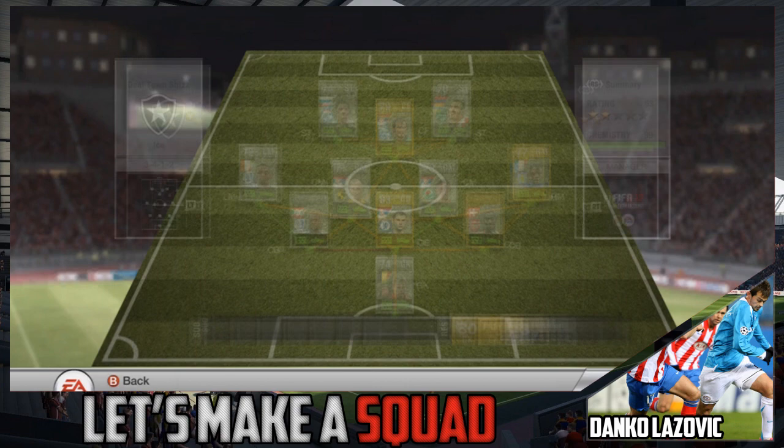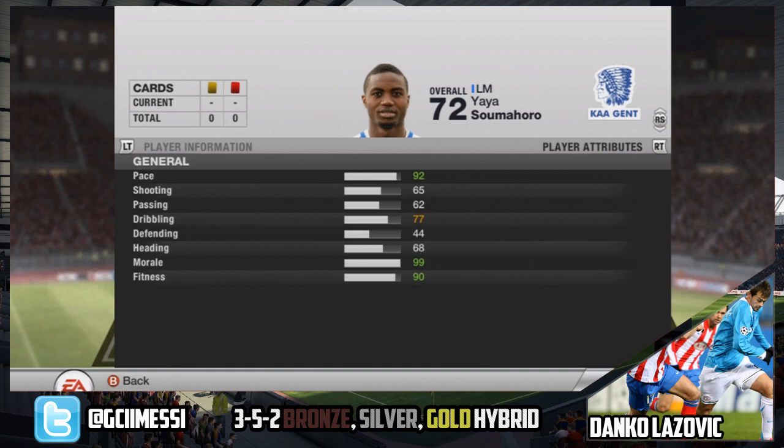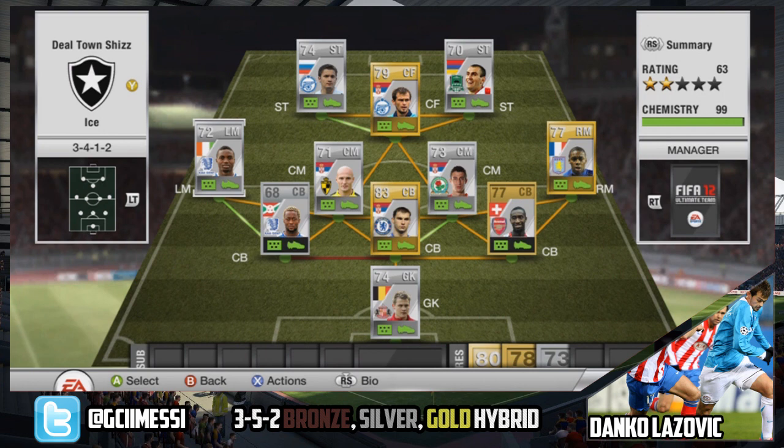Finishing off the midfield, we have Soumahoro in the Pro League. He is from Ivory Coast, 4-star skiller, nice pace with 77 dribbling and a decent long shot on him as well. He's kind of similar to Charles N'Zogbia but a bit more expensive — cost me 3,900 coins, though he might be a little bit less than that. I think he's actually the second most expensive player on this team, below Maric, but he's pretty cheap now anyway.